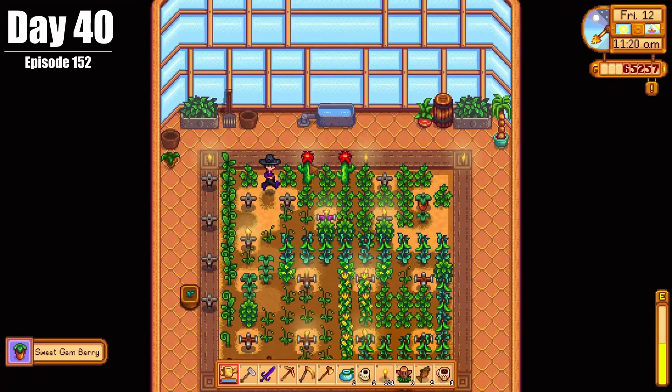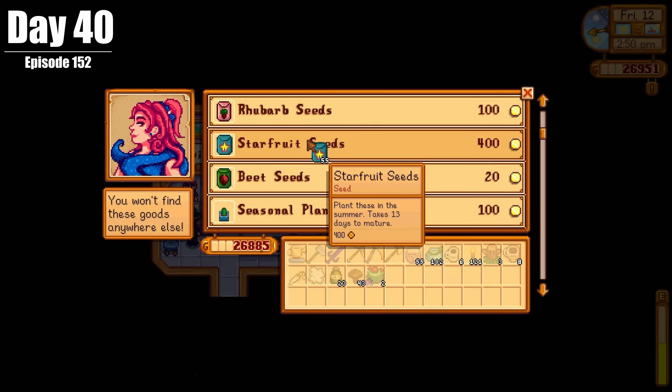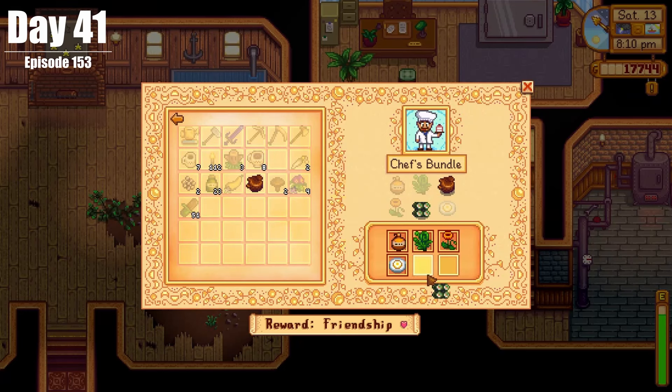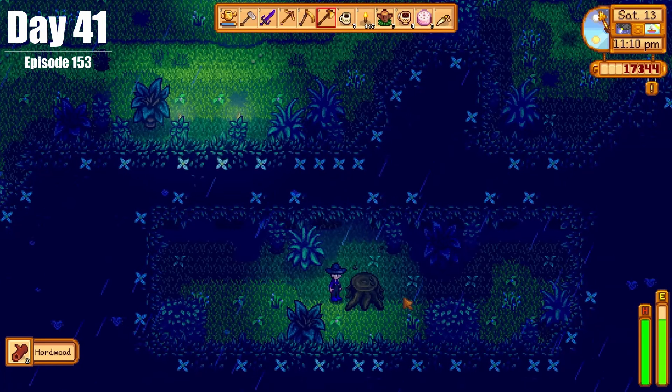On Day 40, we did some harvesting, went to the Skull Cavern, and brought back 109 starfruit seeds from Sandy. On Day 41, we fixed up the greenhouse layout and finally removed those pesky beans we've been dealing with. We also finished up the Chef's Bundle in the Community Center, did some more sorting, and got some hardwood.